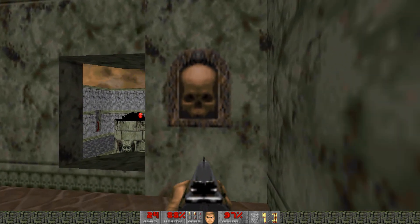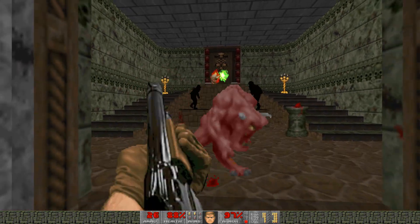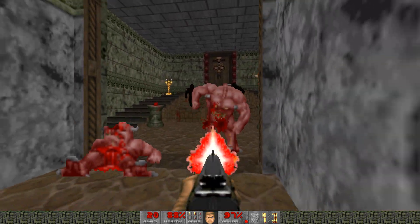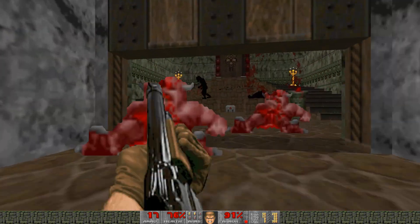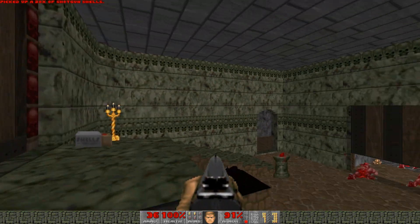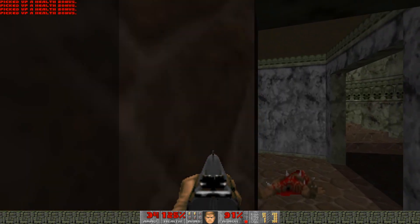Grab the chainsaw. This button lowers down the pillar with the red key — let's grab that. There is a little bit more ammo up here, so I'll just grab one box for now. Let's have a look around here to the left for the health bonuses.